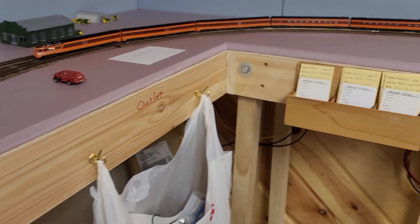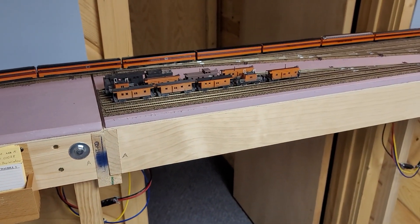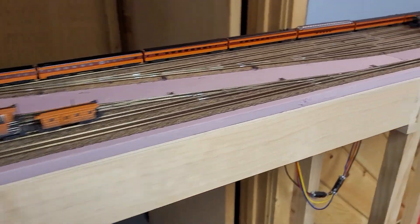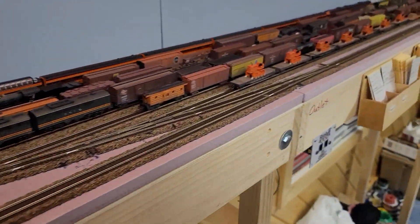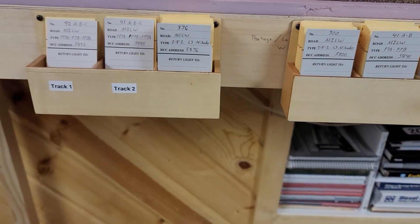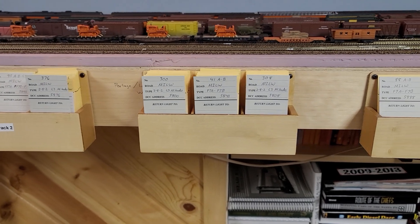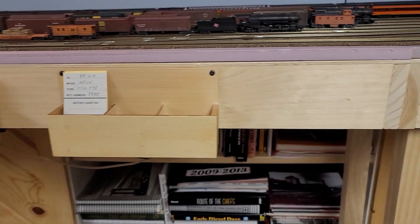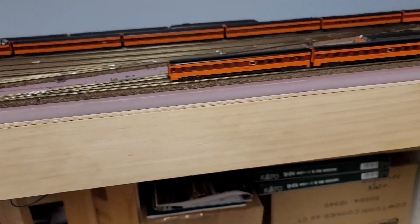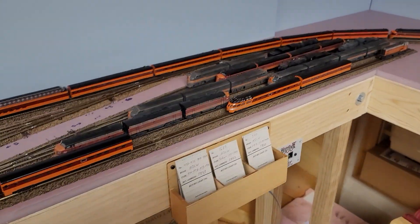The staging yard has its boxes too — this box is going to be for the caboose tracks. The main staging yard has its boxes of course. My label maker ran out of tape, so that's why some of the boxes don't have labels on them right now. The engine facility has its own box down here for various equipment that's sitting in there.